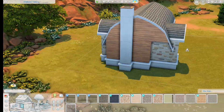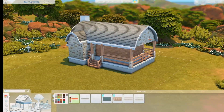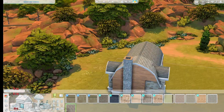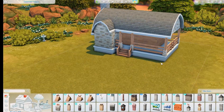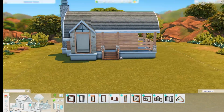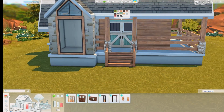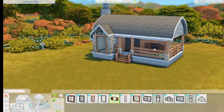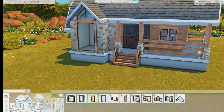I thought it would be cool to include the other animals that we got with Cottage Living, so yeah — chickens and cows. I could have also put in a llama, but this lot is just so small. It's a 30 by 20 or 20 by 30 lot — I think it's a 20 by 30 — so it's more deep than it is wide.